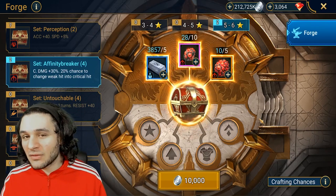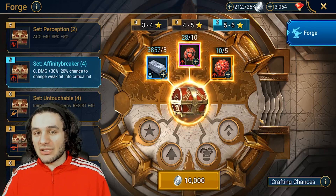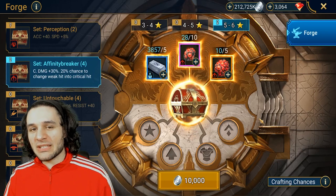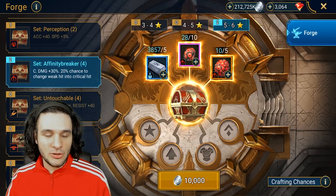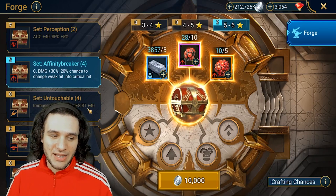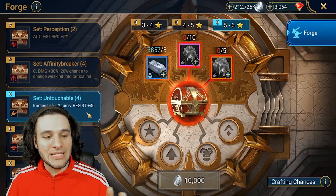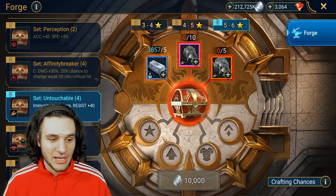Having a one-in-five percent chance to revert a weak hit on something that's already only a 35% chance makes it really hard to justify making this meta over something else. Now if you want to use this in the very niche situation of the Doom Tower, it's very possible you can find a wave where Affinity Breaker is going to be the gear set to get you to the next level. But putting too much emphasis on saving your keys for all of these gear sets is really hard to justify. Now the next set is one of the most talked about — the Untouchable gear set — people are calling this amazing, S-tier. Unfortunately in my opinion this is not even a very good set.